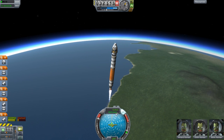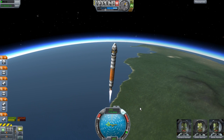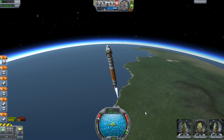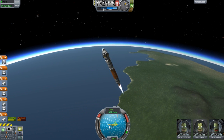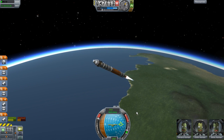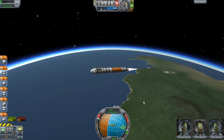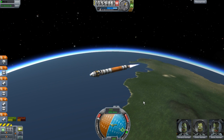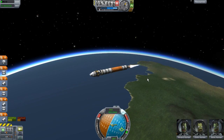Some people want to know exactly what speed they need to be at in order to get out of the atmosphere. It really just depends, to be honest. You always want to tilt towards 90 - that's the way you want to go. Unless you want to put it into a retrograde orbit or whatever. But you want to go towards 90.